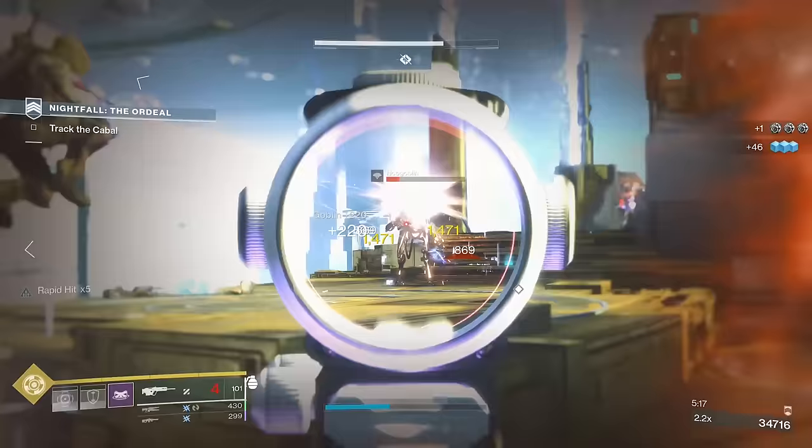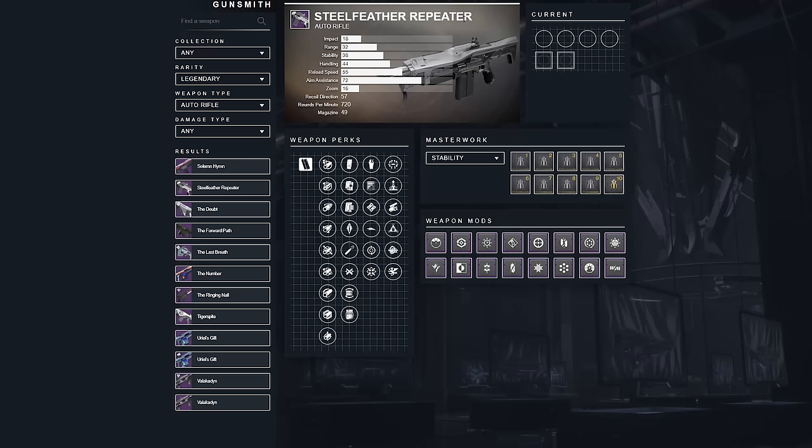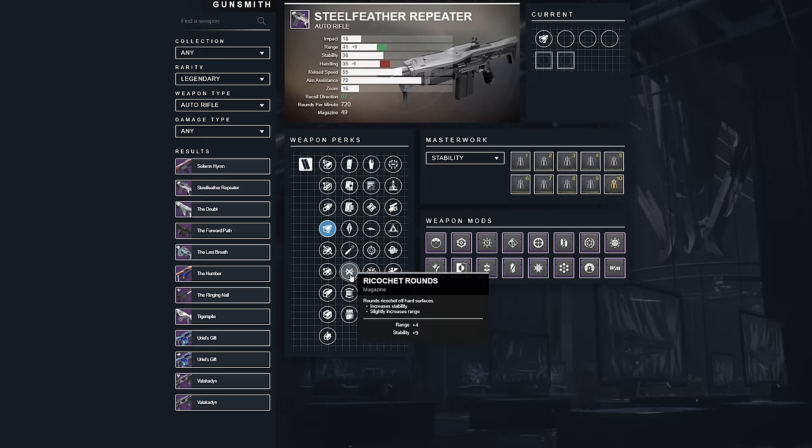We'll take a look at Steel Feather Repeater from Season 9 and we'll be using the website D2Gunsmith.com to look at all of the perks. Steel Feather Repeater is loaded with perks in the first two columns for stat adjustments. I do like to get range on my auto rifles, so the options in the first column are Extended Barrel, Hammerforged, or Smallbore. But options like Arrowhead Brake for recoil direction make the recoil more consistent to deal with — that could be more viable based on your personal preferences. Auto rifles are the one gun where it's truly up to personal preference.